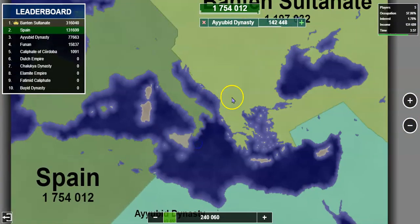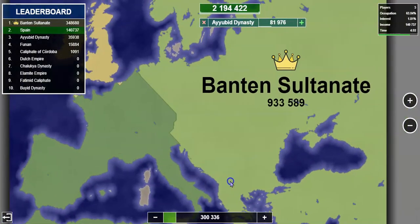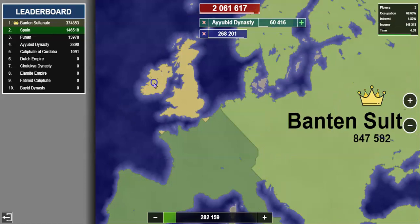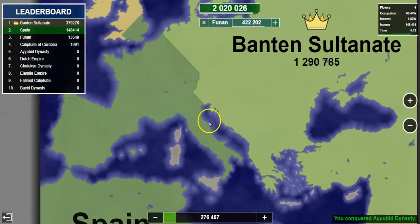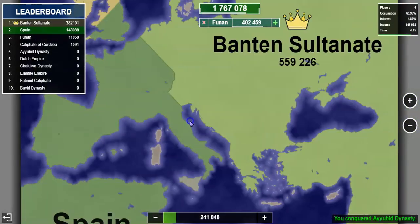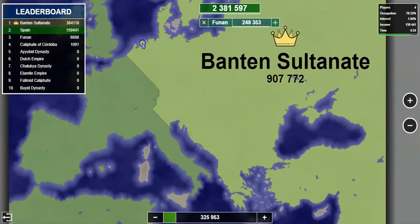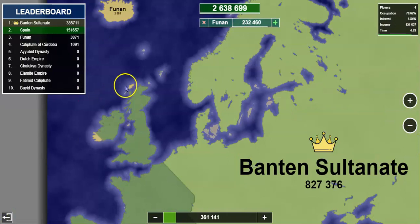I am at 1 million. Benton Sultanate was also at 1 million but they just full-sent too much. I'm also going to try to get rid of Funen because they seem to be really annoying me right now. I'm getting pushed back by Benton Sultanate but I think I'm just strong enough to defeat them.